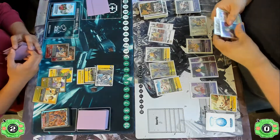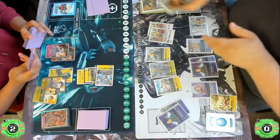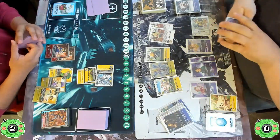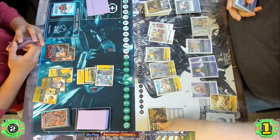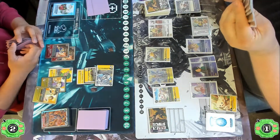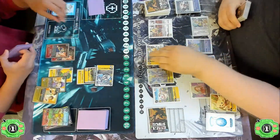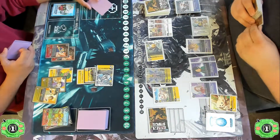Now we have the triggers from the Bokumons hitting the field, letting them look at the top five and pull a Tamer and a hybrid or Ten Warriors. You can see a lot happened just from deleting this one Chirugamon, and they still have four memory for the turn. They're able to Digivolve on top of all their Tamers and gain a ridiculous amount of memory. Then we see the final trigger from playing the Lusamon, bringing them back up to one security — so one Digimon getting deleted set off a whole chain reaction of events.